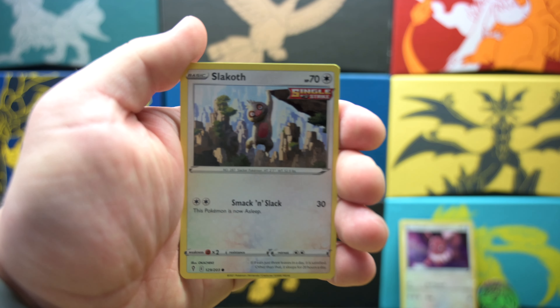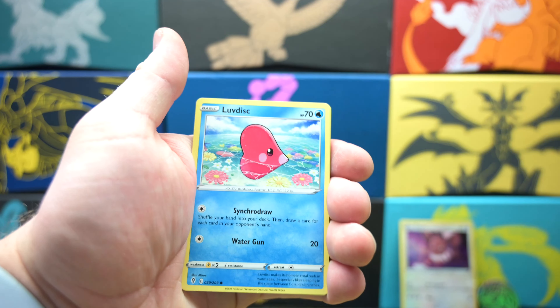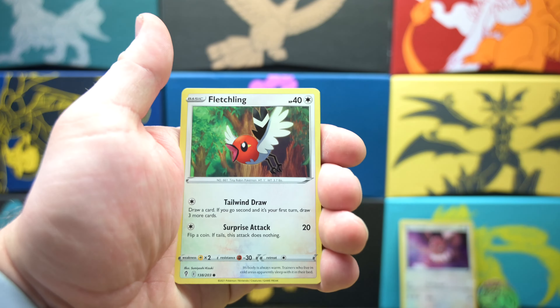Hello everybody and welcome back to another episode of Collector's Corner. My name is Keegan and today we're gonna be opening some Eevee blister packs. Let's get right to it.